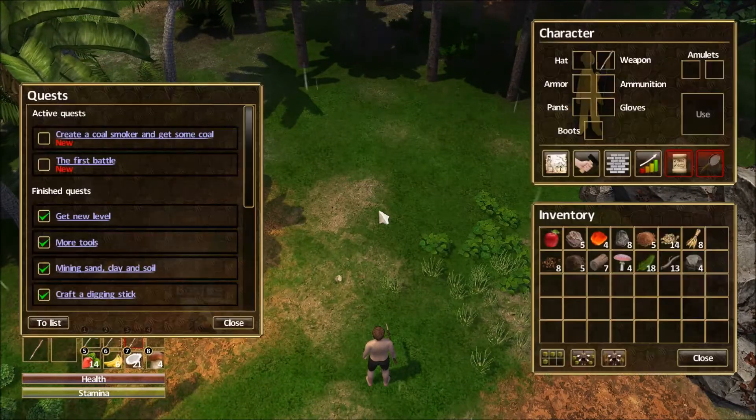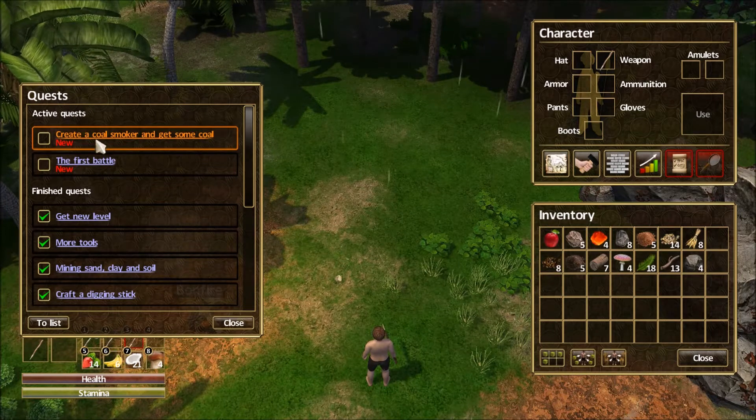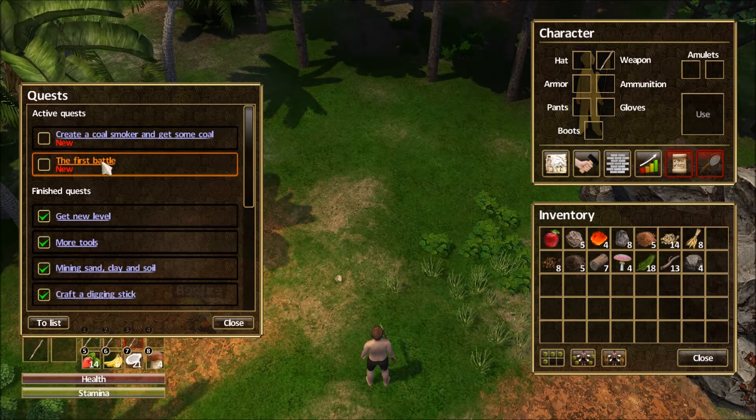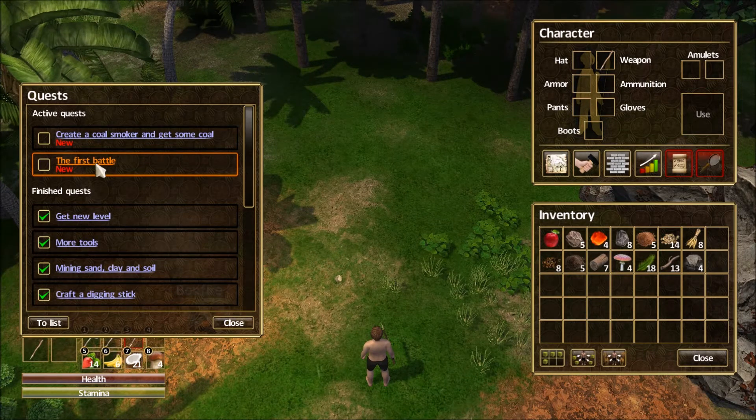Let's go ahead and get started. We'll take a quick look at our quest, and we're going to create a Coal Smoker and then have our first battle. We'll be venturing out into the map a little bit to start battling some of the enemies that we find.